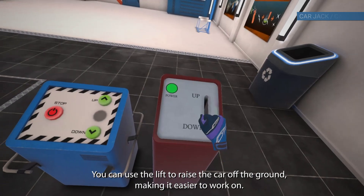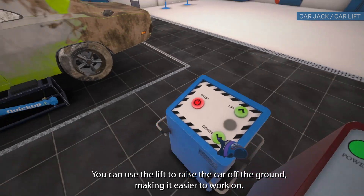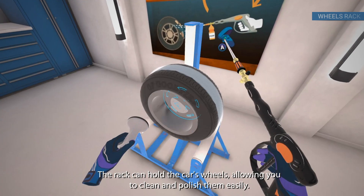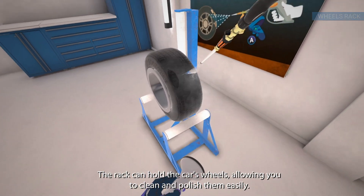You can use the lift to raise the car off the ground, making it easier to work on. The rack can hold the car's wheels, allowing you to clean and polish them easily.